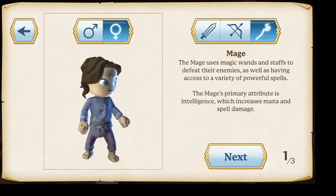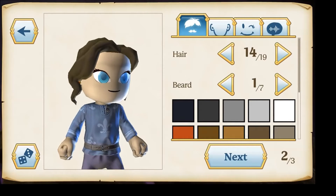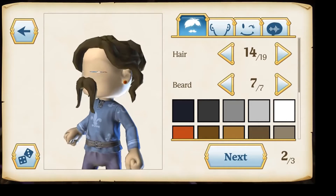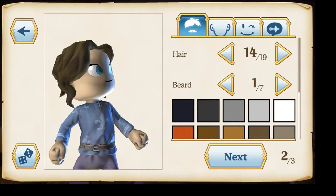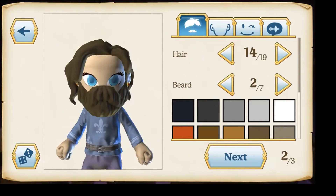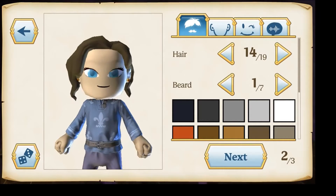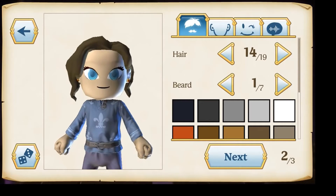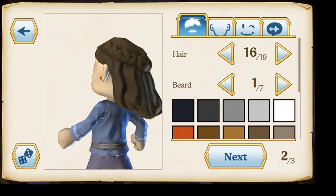I'm going to be a mage — that's going to be cool, and a girl of course. Now we're in the character creation. We have hair, we have beard if you were a boy — I don't even have words to explain what's happening right now — but you can pick beards and mustaches if you were a boy. You can also pick your hair style; this one is cute, this one is also cute with a little ponytail.